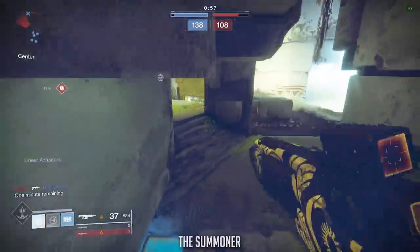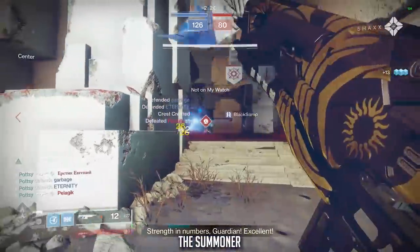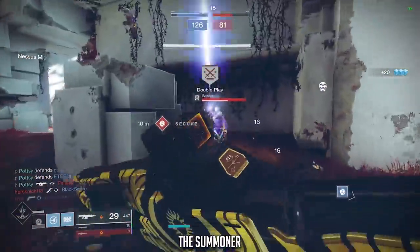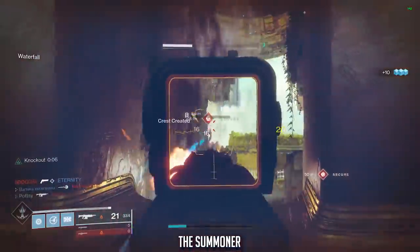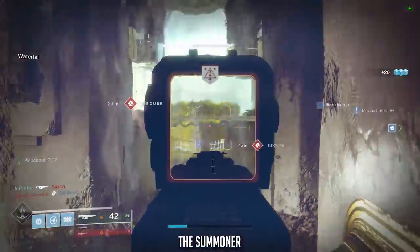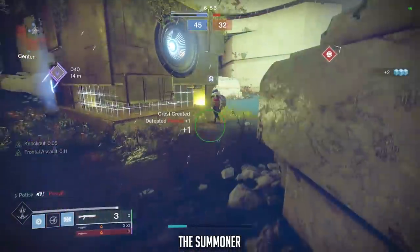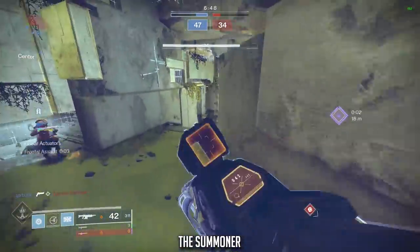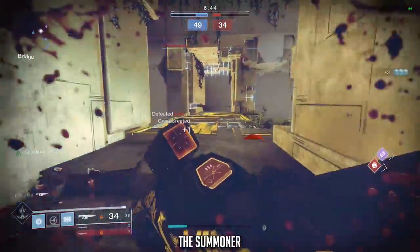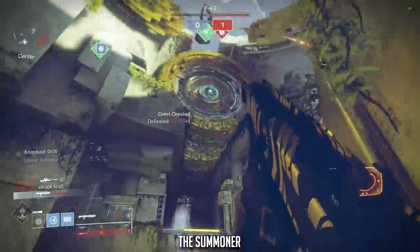The last weapon we're looking at today is the Summoner — a legendary energy auto rifle, adaptive frame, 600 rounds per minute, with 42 rounds in the magazine. It has a high handling stat of 73, a recoil direction of 57, and aim assist of 62 — one of the highest across the category. If you don't have this weapon you can obtain it through Trials of Osiris; the requirements and rewards vary each week but it will potentially be available at three, five, or seven wins, or on a flawless card. The weapon comes with a good mid-range sight already attached by default, which is a great plus, and Ricochet Rounds is available — one of the top-tier options that boosts both key categories.